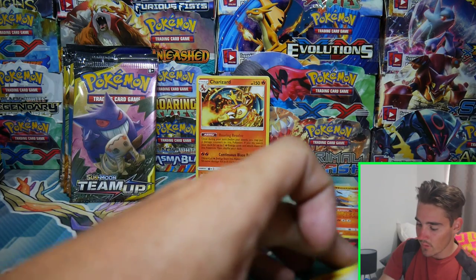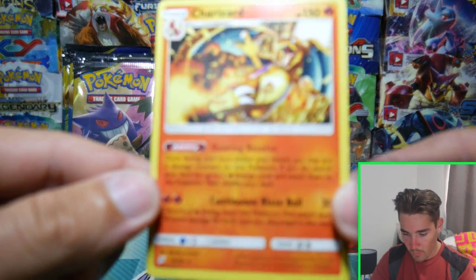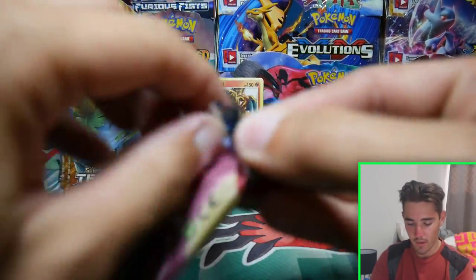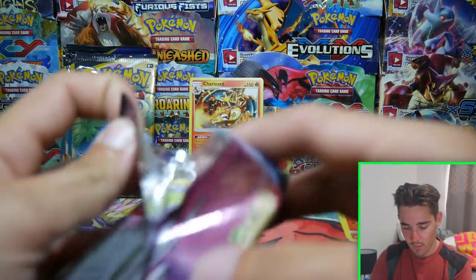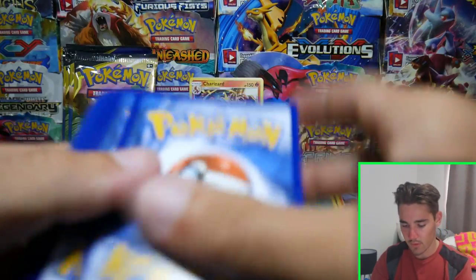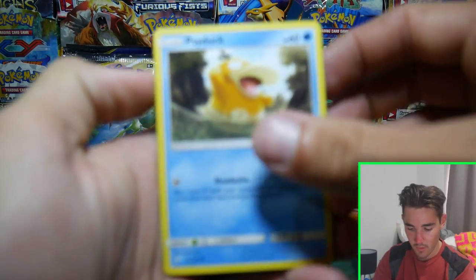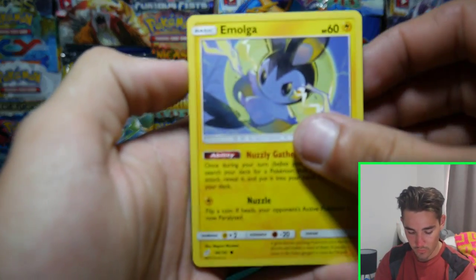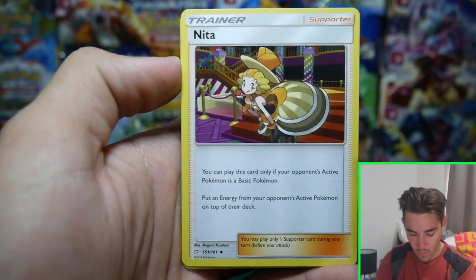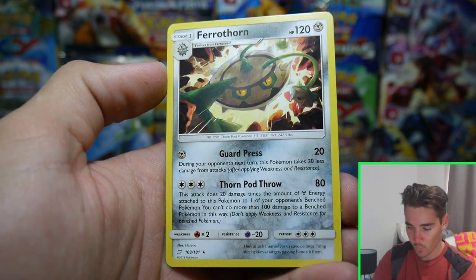So far we have a Charizard which I'm really digging right now. You just don't see Charizard a lot as a regular rare — it's actually pretty cool to see. The last set I can think of was Legendary Treasures, and before that maybe Plasma Blast. Wow, I haven't opened up cards in a while. Next pack: a Knitter, a Tauros, Jynx Reverse Holo, and a Ferrothorn regular rare.